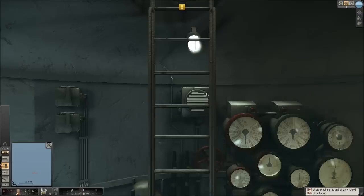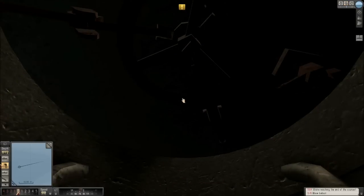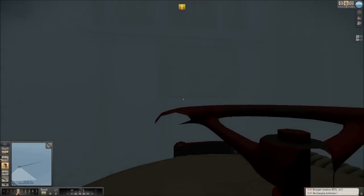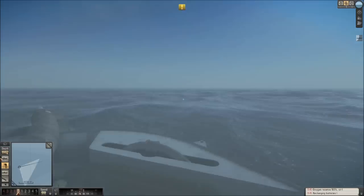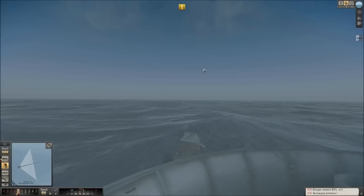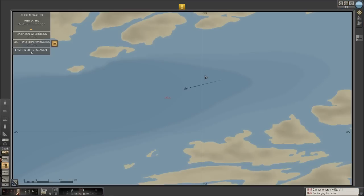Alright — so Benno tells me we got two ships in front of us, so we're going to get on deck. Oh no, recharging batteries — there we go. Foggy day. We have no visual contact on these guys yet because it is such a foggy day. Let's just speed up some time. Ship sighted, bearing 350.